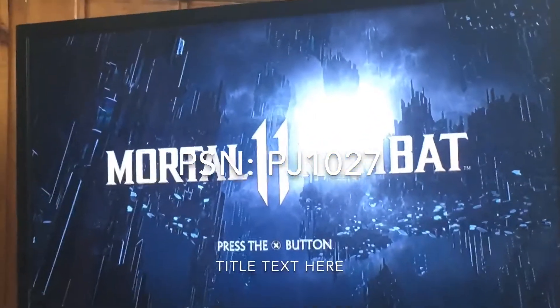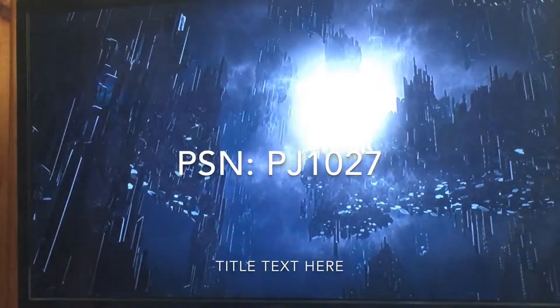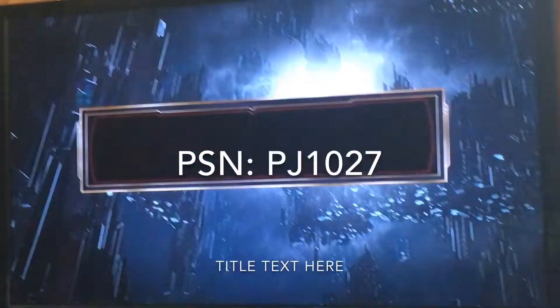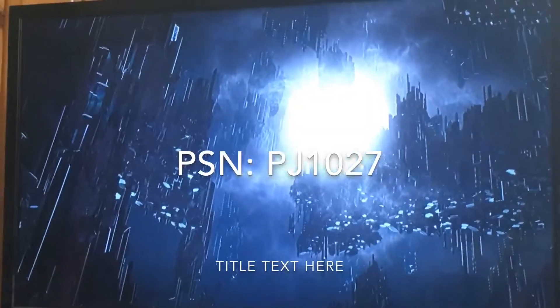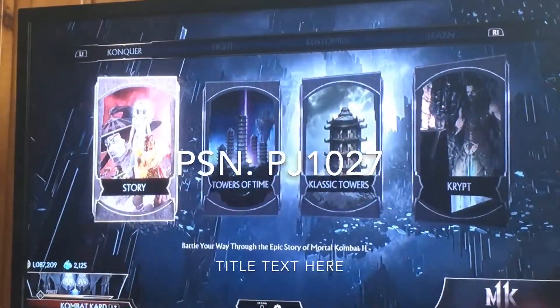Sorry for the shakiness, but here is a quick way to get 25 heads in the crypt. You search your game — for PlayStation it's the X button, for Xbox it's the A button.